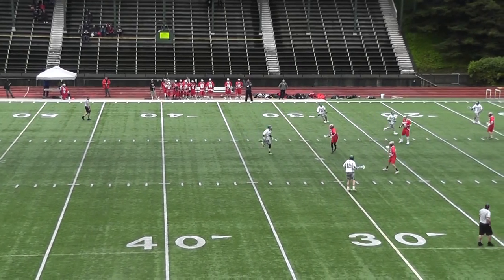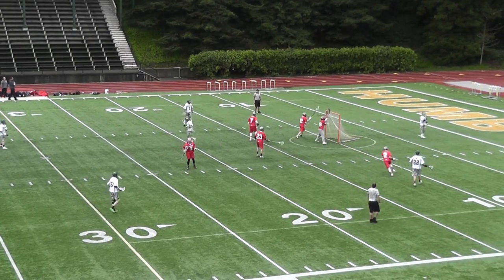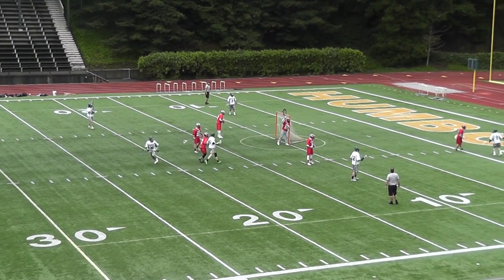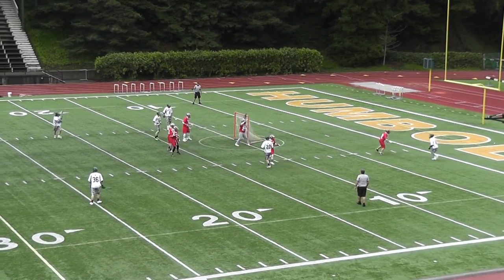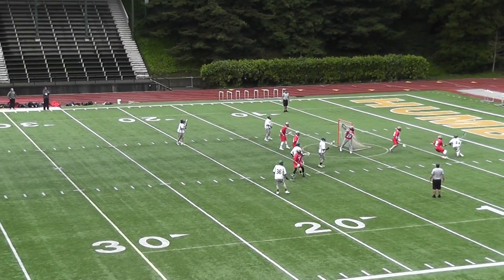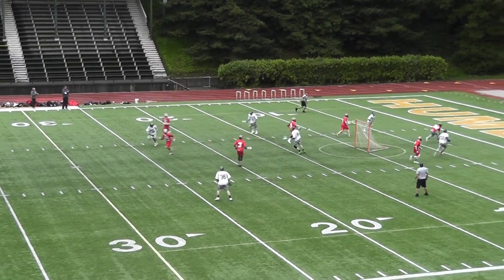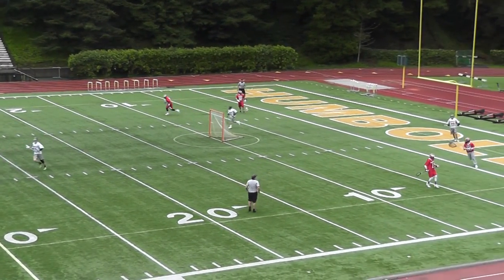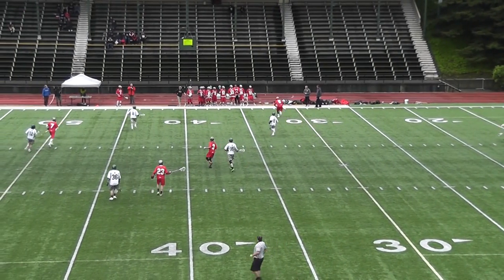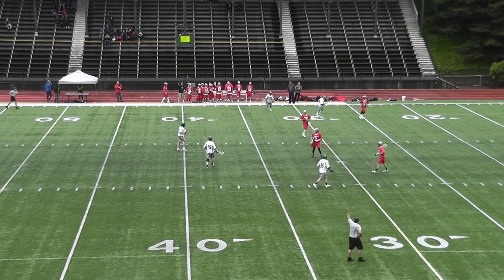Let's see what our defense can do here. Ball moves to X and Z-Hump jumps it, pressuring the number 8 Humboldt offenseman. Number 8 thinks he can take Zach — Zach doesn't let him by. Applying the pressure on his back. Sam with the double, Zach back with the poke. A shot and a mom goal. Zach comes flying out of the cage, looking for that long field pass. Humboldt's ball.